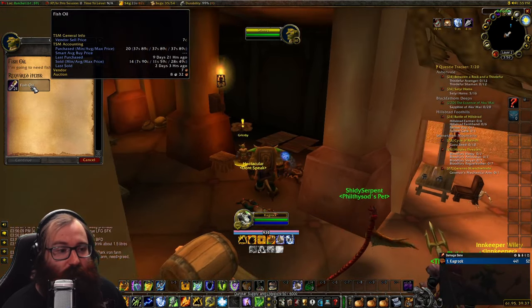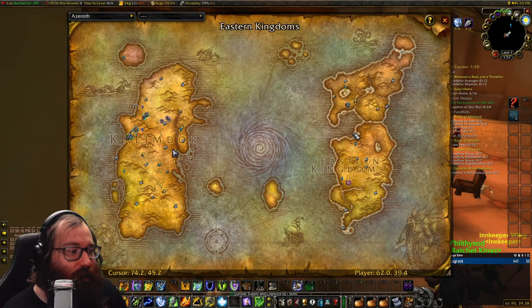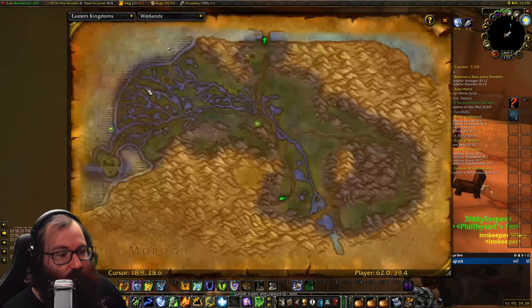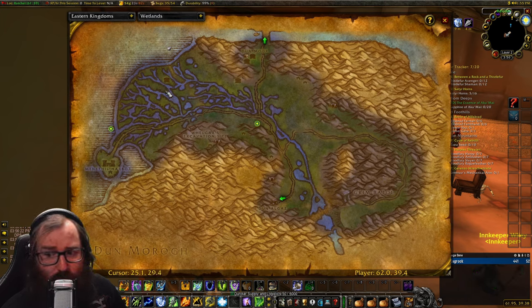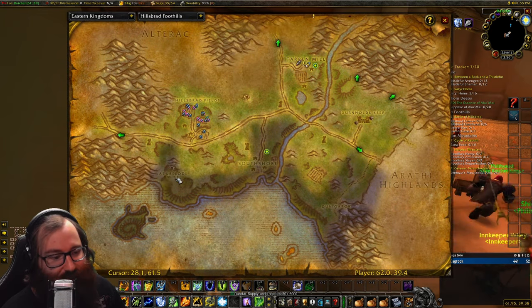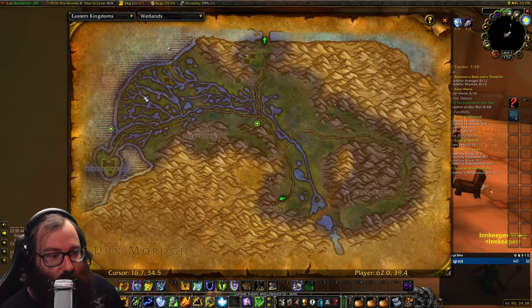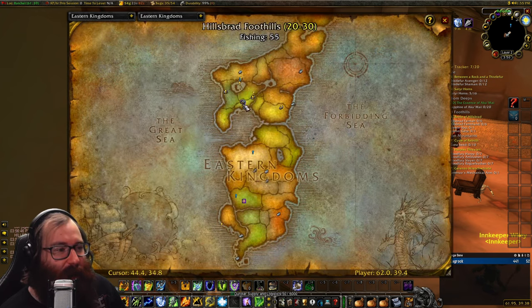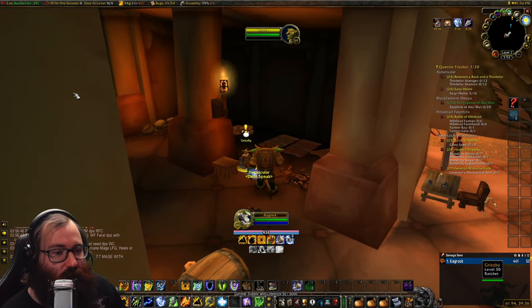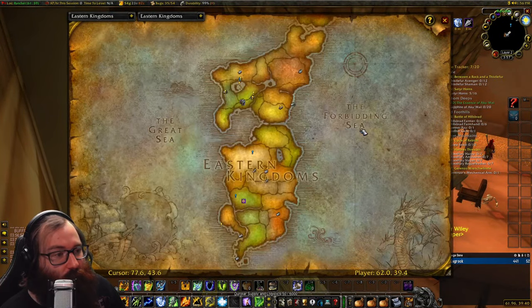The first quest requires 24 fish oil — it's pretty cheap now that the server has been out a few weeks. To farm it, the best location is Wetlands fighting the Bluefin Oracles. Horde can also go to Hillsbrad Foothills just south of the Azure Load mine and fight the murlocs there (level 27–30). Wetlands was very heavily camped for Horde, so Hillsbrad may be easier.